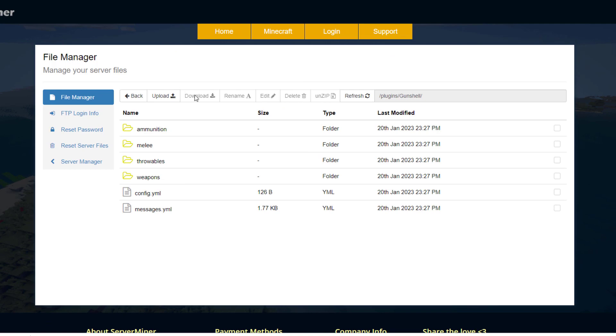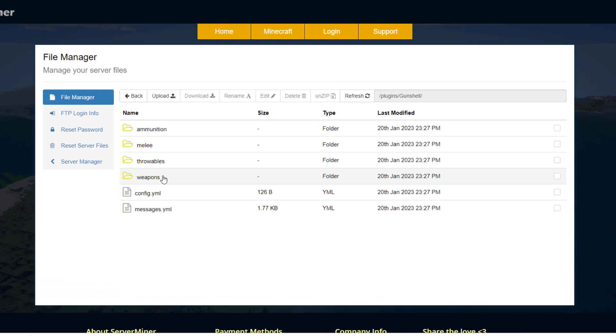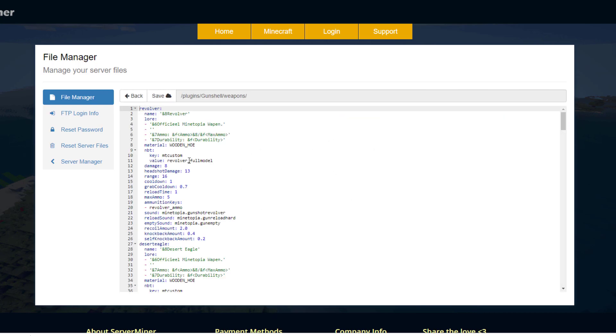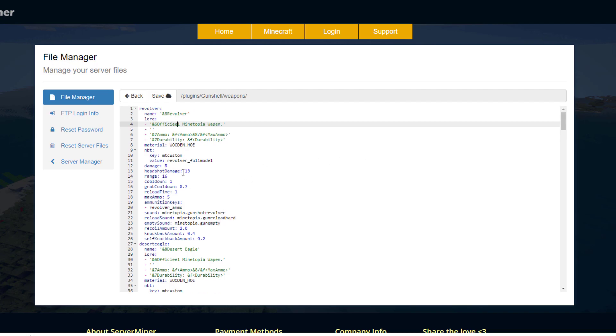Here we are on the SM panel control panel. You can see there are folders for all of the items you can get, a config file which has basically nothing in it, and a messages file which is just everything that will pop up in chat. If you go into weapons and then 'built-in', this YML file lists all the different weapons available — it starts with the Rover and goes down to the M1A.